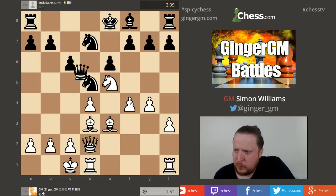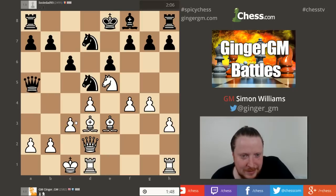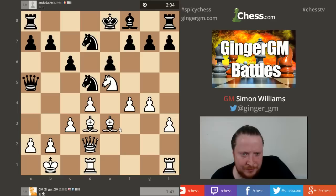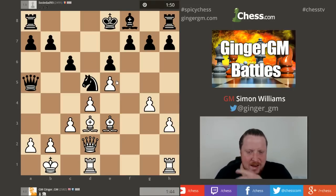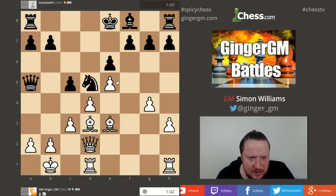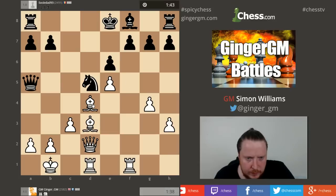Don't worry about positional considerations - checkmate! He loves trying to get the Queens off but they're not coming off. Not with your King still on this square. I want to go F5 and open up that King. I could have swapped Queens and it would have been okay, but no. Right, let's stop him castling queenside or at least make it a bit more undesirable. Where's he going to put his King? I really don't think he's going to castle that way - he'll be in for a world of pain.